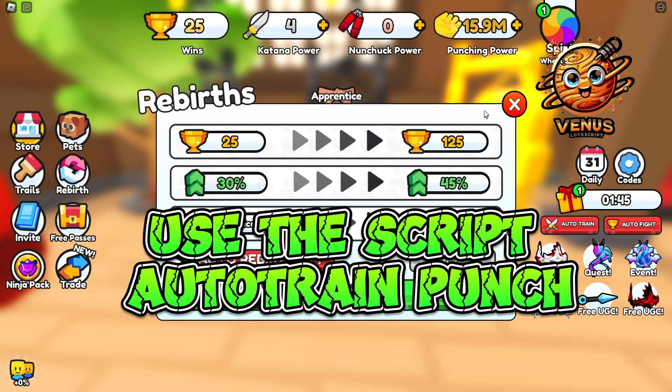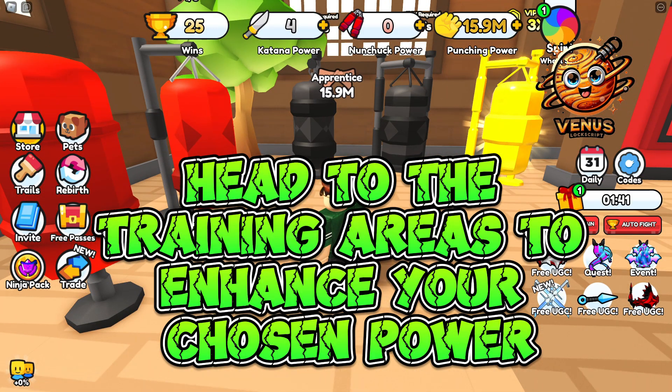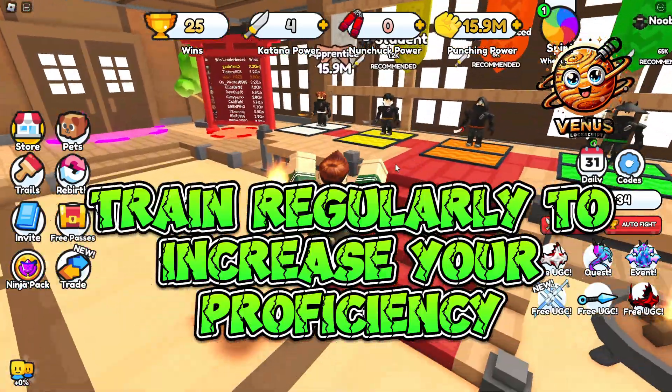Use the script Auto-Train Punch. Head to the training areas to enhance your chosen power. Each power type has its unique set of skills and abilities. Train regularly to increase your proficiency.